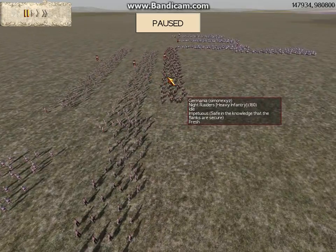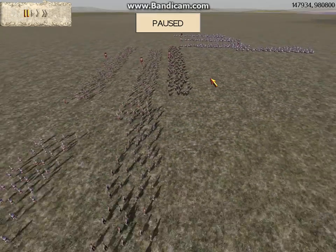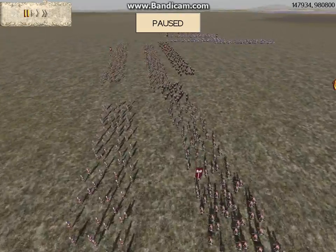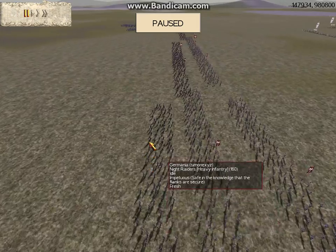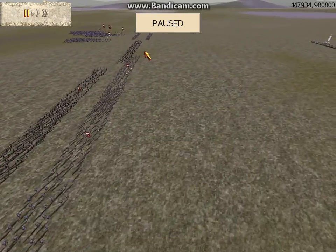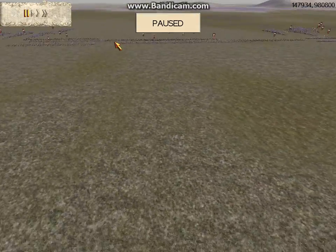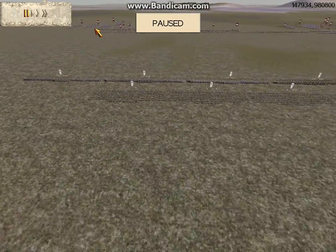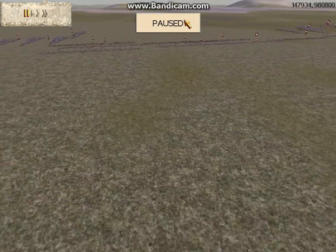He brought 8 units of Chosen Warband Archers, so that's 16 total with the cavalry, and the rest is just 4 units of Night Raiders. So in total he brought 8 Gothic Cavalry units, and I don't think he upgraded any of these units.